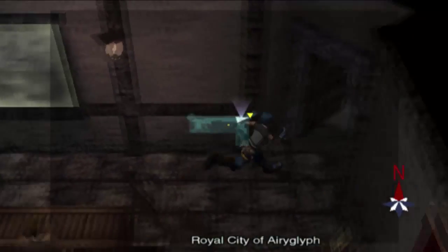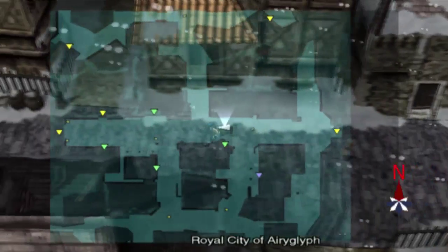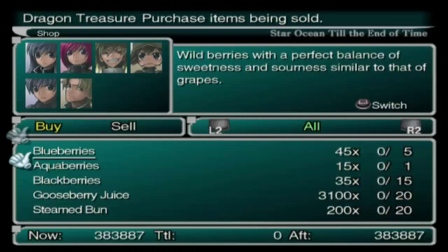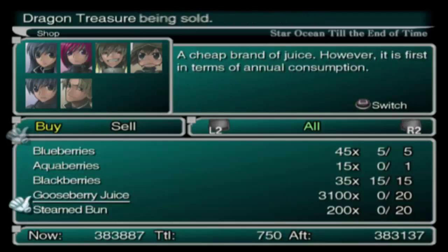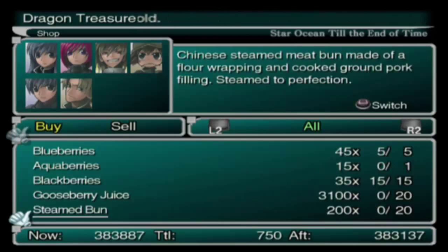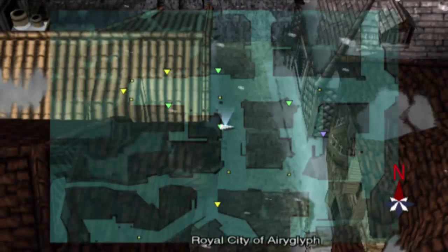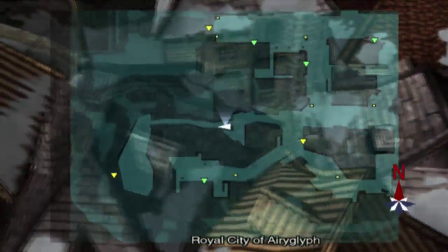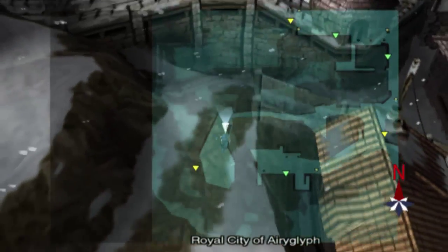I want to pick up some more blueberries while I'm here since I kind of ran myself ragged on them. There we go. Getting some more of those - steamed bun has 30% HP restore and it's probably the cheapest you're gonna get for 30% HP at least reliably. Now that we've done that, we can head back up here and pick up that item - the glowstone that Vanilla was looking for.